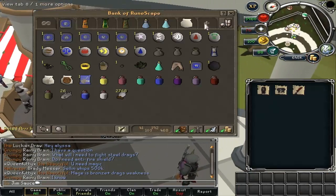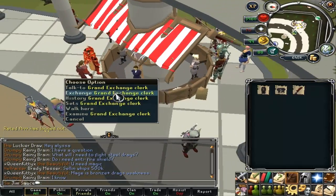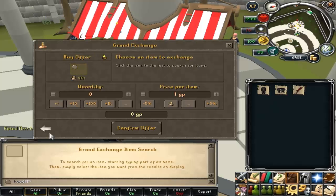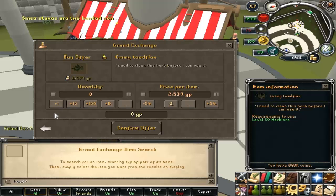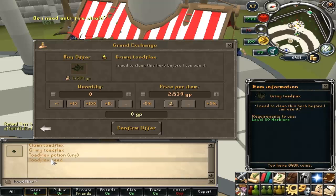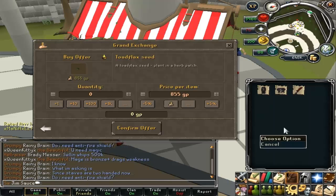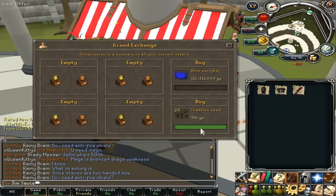First, I want to buy some teleport tabs and also I'm going to check how much Toadflax are. I want to do some farming runs. Toadflax — they're 2.5k and the Toadflax Seed is around 55. Is it worth it? I think it's worth it. So we'll try to buy like 20 of these. Those came in.